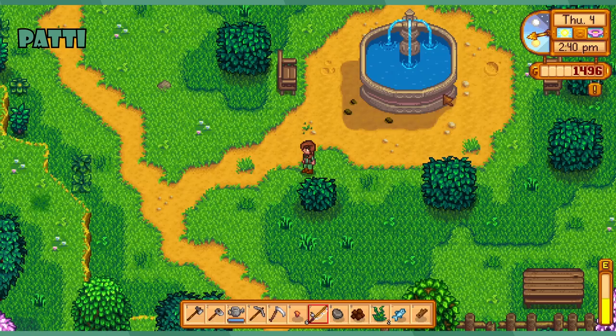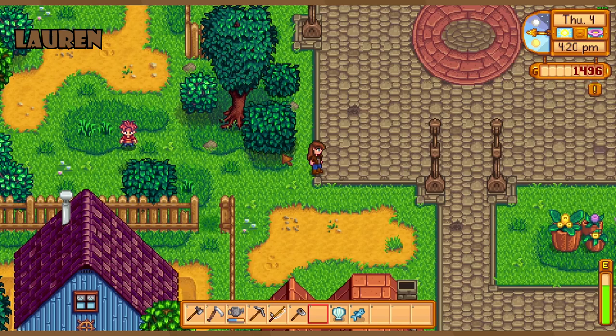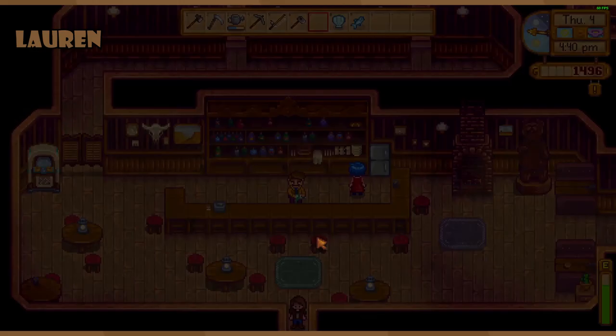I found something in the fountain. Demetrius, where's your stepson? Actually it's Maru's half-sibling for some reason. I didn't comprehend that. Sebastian is still on his freaking computer.